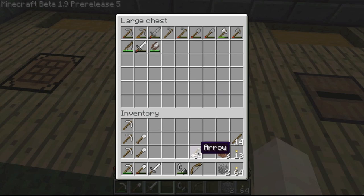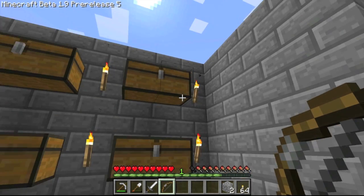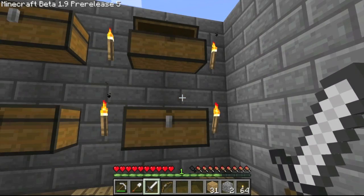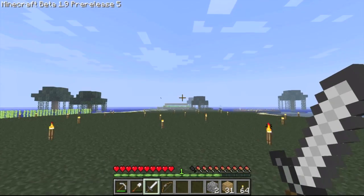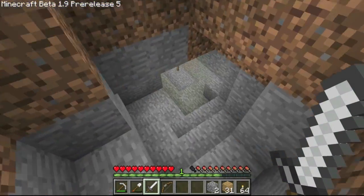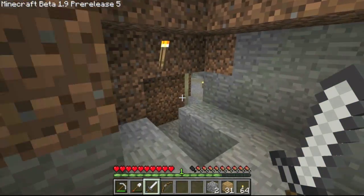We're going to leave our shears because I don't think there's going to be many sheep underground in the cave. We're going to bring our bow and we've got plenty of arrows. We'll leave the flint and steel. Last thing we're going to need is some wooden planks — we got that — and we should probably bring a workbench. We'll put the dirt away, keep the cobblestone on us, and I think that's all we need. Let's say goodbye to the surface for a while because we're going to be down here for quite some time.